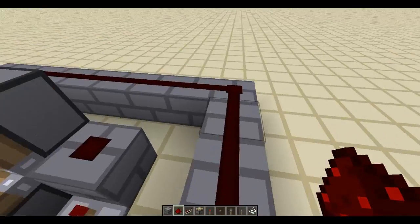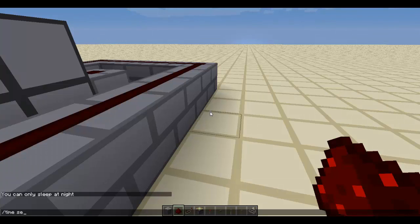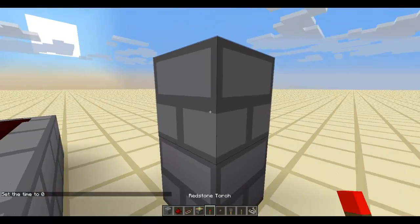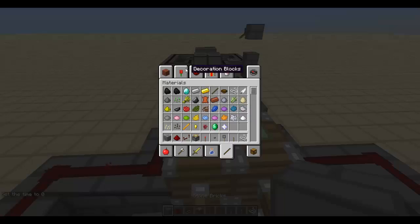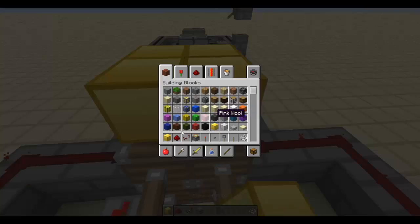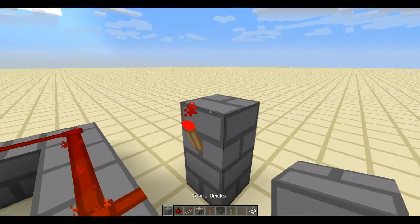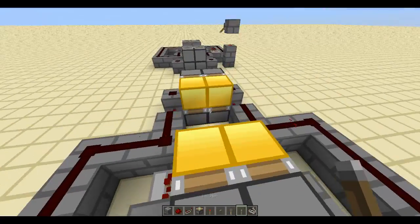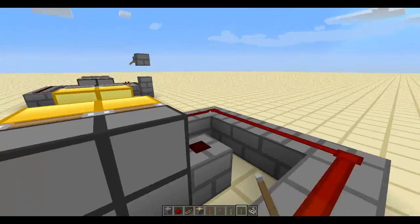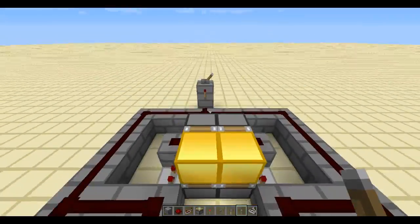And boom, that's basically the main part. Time set day. If you power it, it'll push up. You can put whatever blocks — let's put something nicer like gold. Put a lever or something and it opens. You can break these blocks in place, whatever you want. This is basically what I used for the main part of my survival server door entrance.